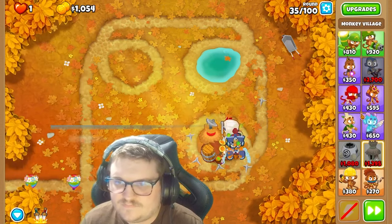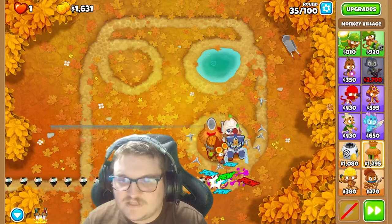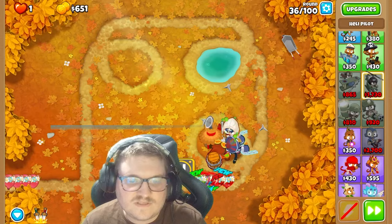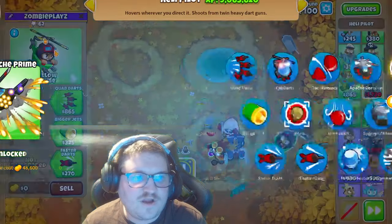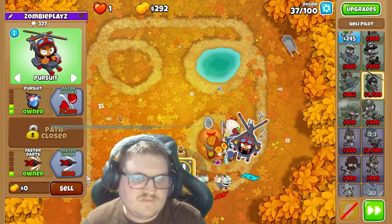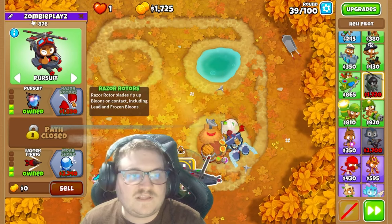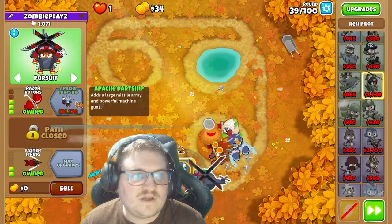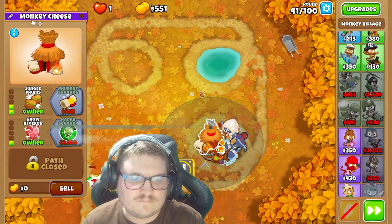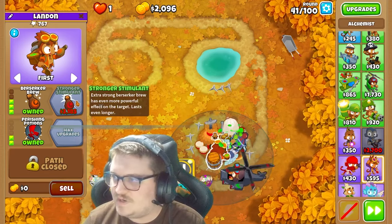So the next thing we're going to do — this is a strategy I've done before, but I know it works here as well. We're going to get a page prime, faster darks, and we're going to have it on pursuit. This heli pilot is going to carry us through the rest of the rounds. We also get more attack speed and stronger stimulant, which is really really good to have.